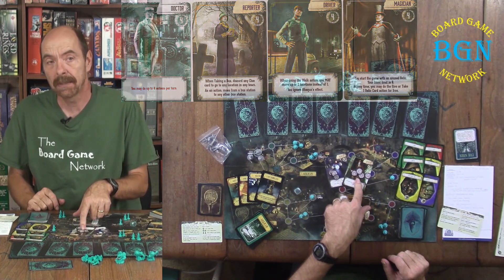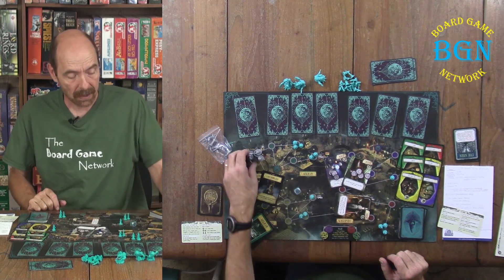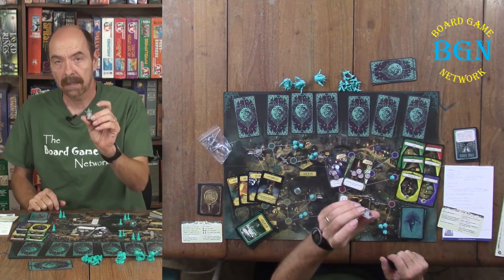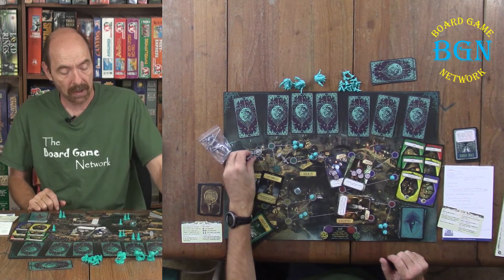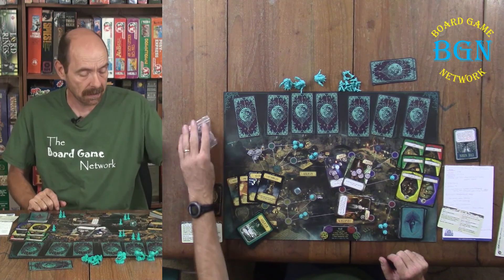Everybody gets four sanity tokens and then you're going to take your corresponding plastic figure that matches which investigator you are. There's a figure here for each investigator — very nicely done.